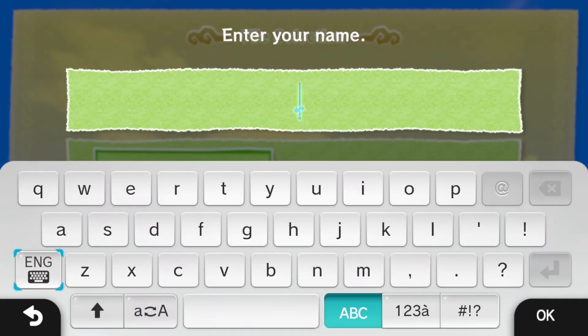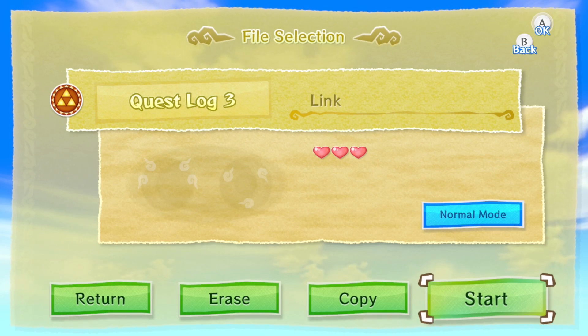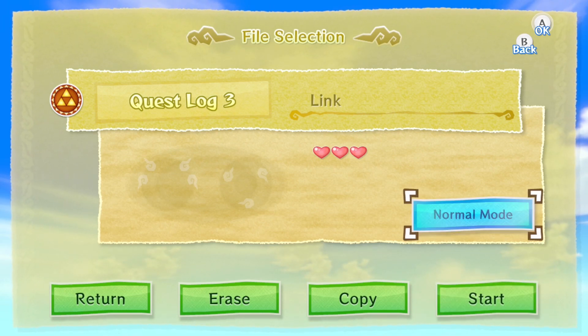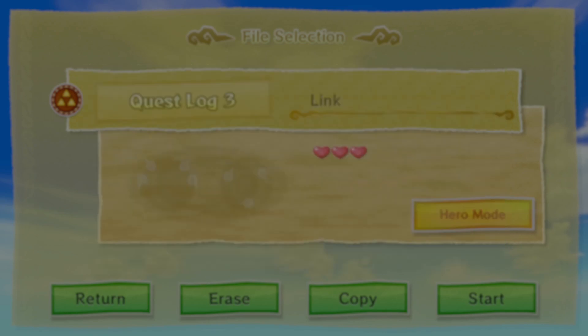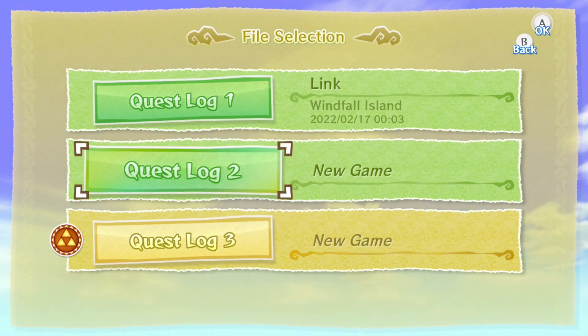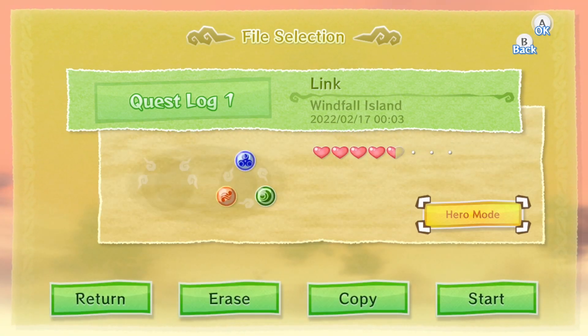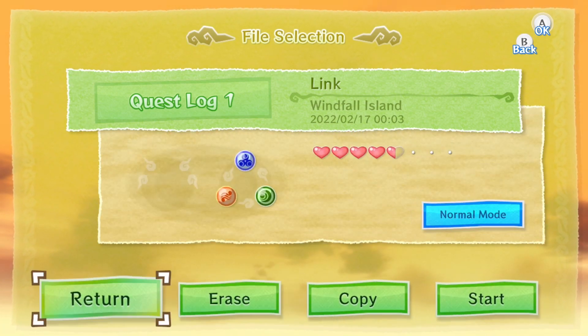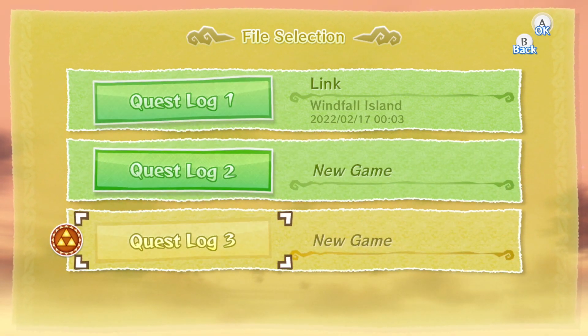If we go down here to the second quest, we will have the option to input our name, and we'll just go ahead and call ourselves Link. Now, this is not exclusive to the second quest, but hero mode is an option in this game. In hero mode, you take double damage and won't be given recovery hearts at any point. This mode is only for the truest heroes. The second quest is indicated by the Triforce stamp in the yellow paper, and you can still toggle into hero mode on any file.